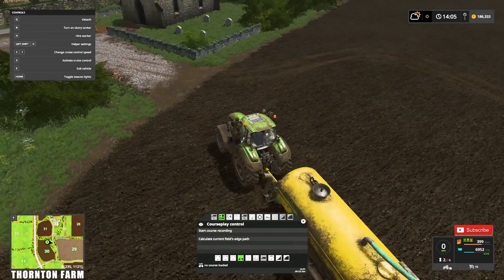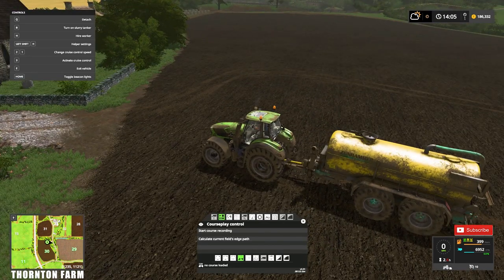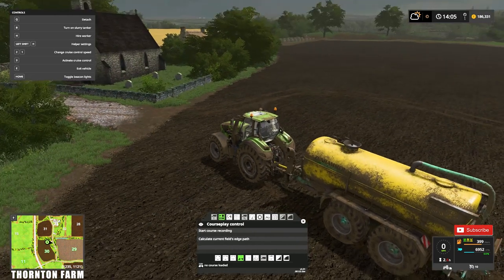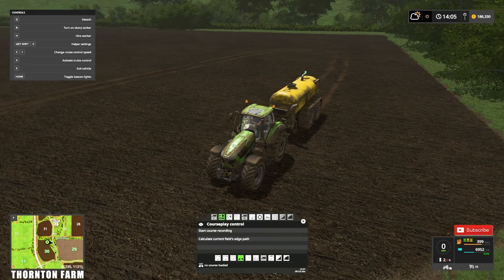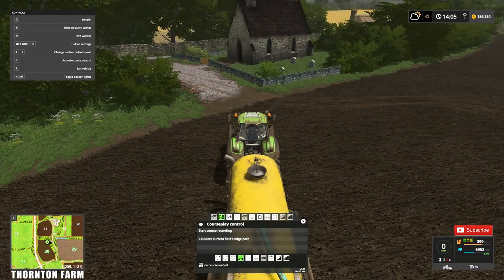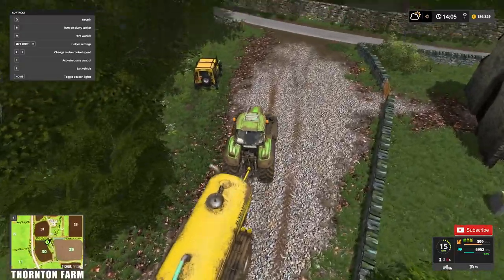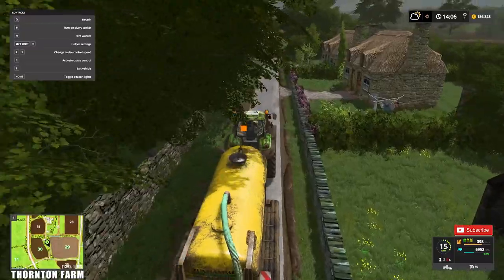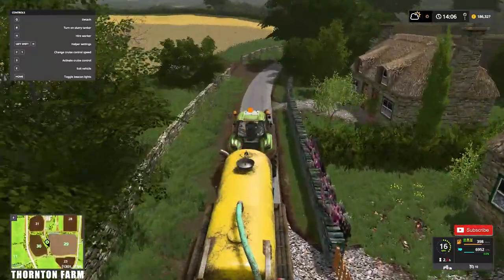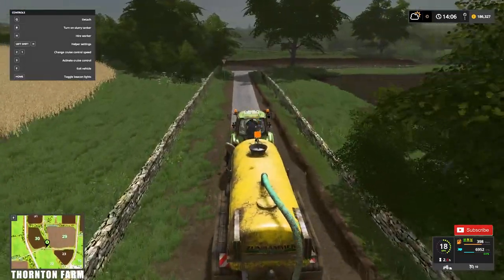That way I know I have a straight run from that start point to the field exit. If you've got a bendy field and you don't do that, it could end up trying to drive in a straight line and not make it. I know from starting over that corner I can get back to there from anywhere in this field. As I say in all my course play videos, the smoother you are recording a course the easier it will be and the less hassle you'll have — no big sharp turns, no great speeds.